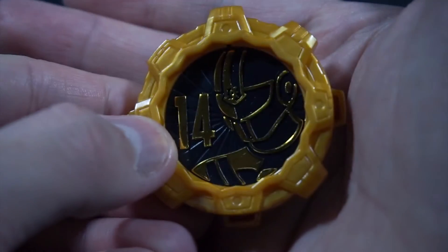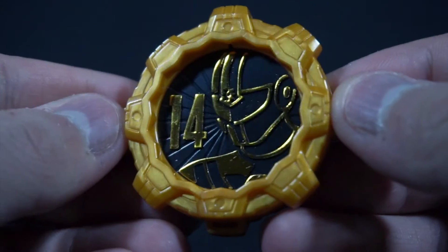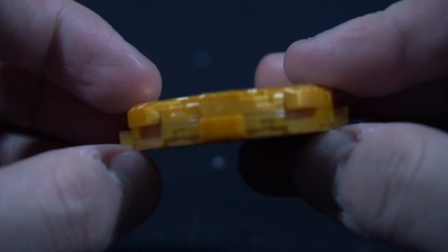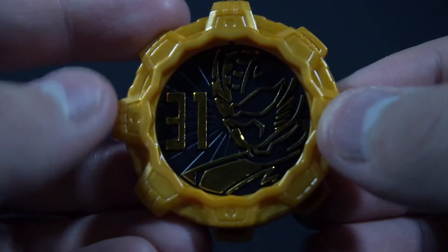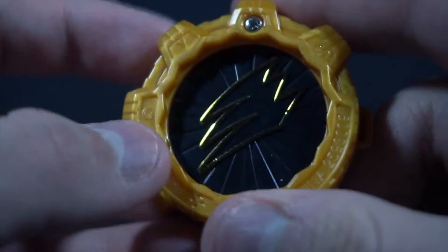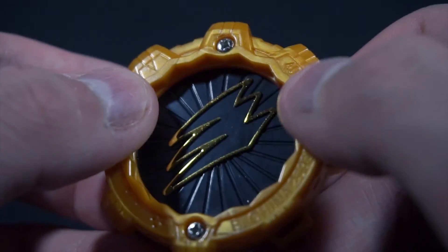Our last pre-Juranger team: Fiveman number 14 with Five Red, version 21. Then our last Sentai gear for this Gashapon set — Gekiranger number 31 with Geki Red. I always liked their suits and I always liked their logo too — version 40.